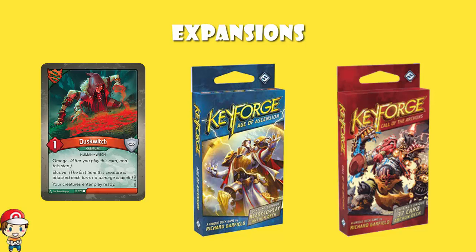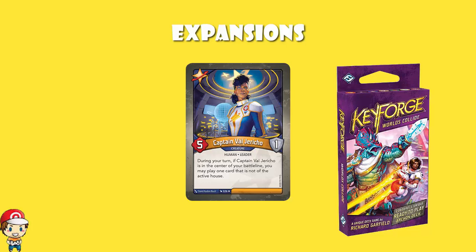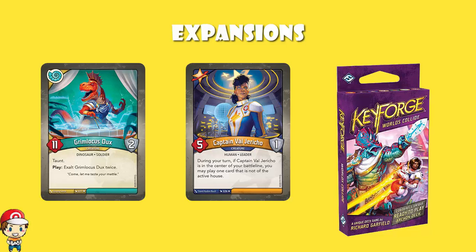In November 2019 we got Worlds Collide, and it did a couple of very new things. Firstly, it introduced two new houses: the Grand Star Alliance, who are your spacefaring race with lots of upgrades linked to characters, and the Saurian Republic, who are ancient wise dinosaurs with their own mechanics. And there was a rotation — in Worlds Collide we said goodbye to Mars and Sanctum, and replaced them with the Grand Star Alliance and the Saurian Republic. That is not a permanent change; houses will be rotating in and out as we go through new sets.